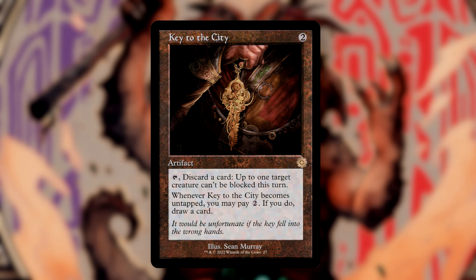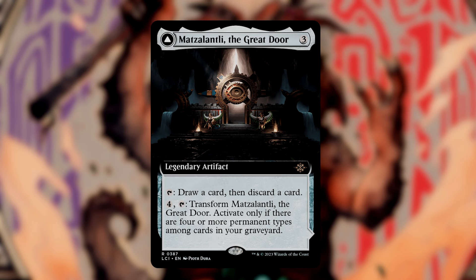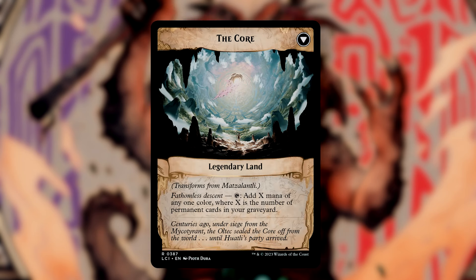Key to the City lets me tap it to discard a card and make up to 1 target creature unblockable this turn. Whenever it becomes untapped, you can pay 2 mana to draw a card — dual value on a subtle artifact. Mazzalanti, the Great Door, is a legendary artifact that taps to draw a card and then discard a card. You can also pay 4 and tap it to transform it, but only if there are 4 or more permanent types in your graveyard. It flips into the Core — a legendary land that taps for X mana of any one color, where X is the number of permanents in your graveyard, rewarding our reckless discarding with a huge boost of mana.